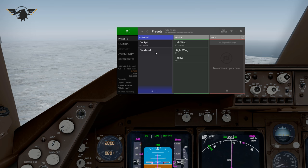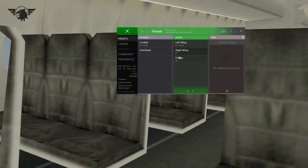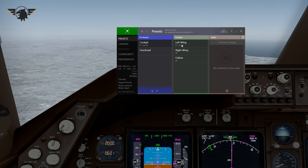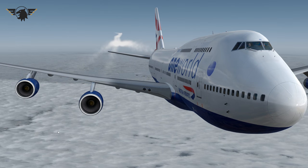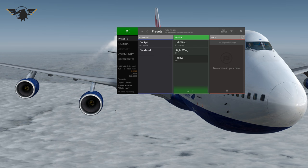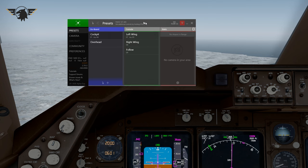Underneath each preset you'll see keyboard and joystick assignments. I have my X56 set up so the two small buttons behind the throttle control either the left wing view or the cockpit. My cockpit view is also bound to number 1 on the keyboard, with 7, 8, and 9 for wing and follow views. For example, pressing 7 goes to the left wing, 8 to the right wing, and 9 to the follow — exactly what you need.